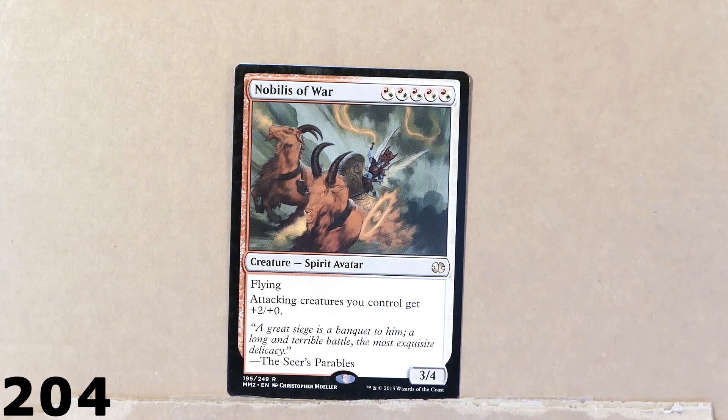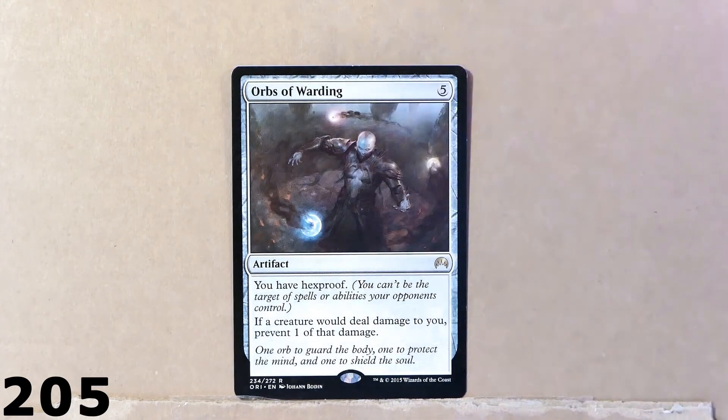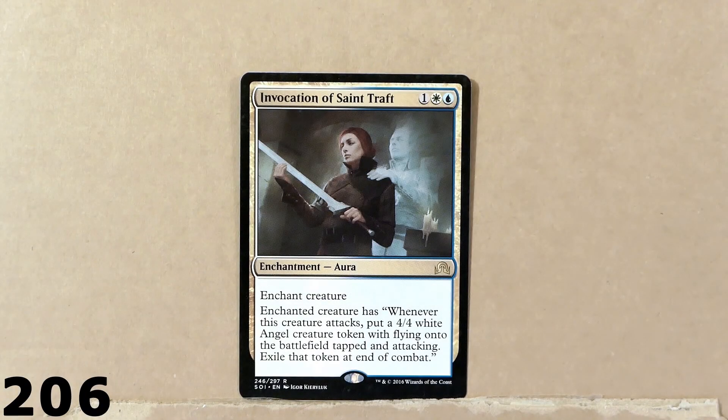Here we've got Niballis Nobilis of War. You see we are running a bit faster here. Orbs of Warden — pretty cool, the art here is really nice. I had to pause the video because I had to recharge the camera — it seems the camera is running out of power, so we have to hurry through these final cards.